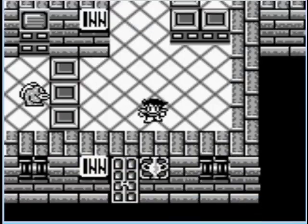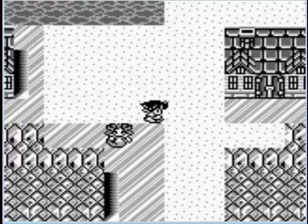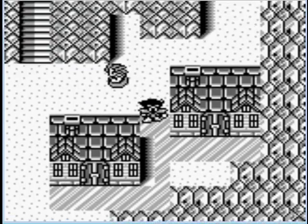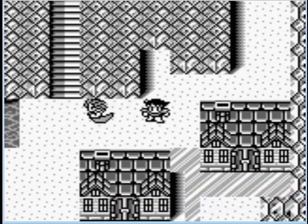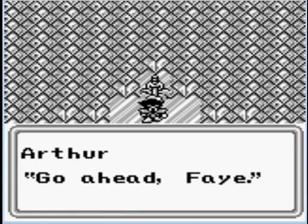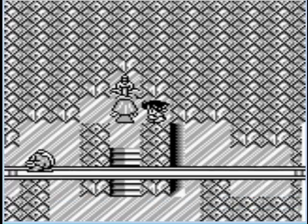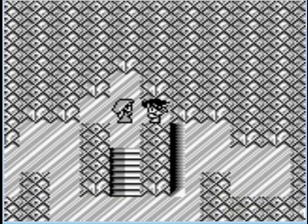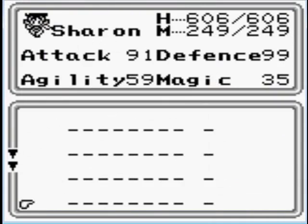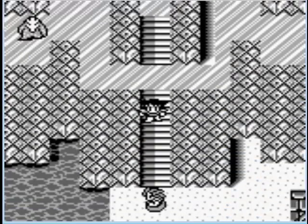This is the town where the Excalibur Sword is. If you go to the top of the town, you have Faye draw the Excalibur. She's the only one who can draw it, but anyone can wield it — which doesn't make much sense, but just go with it.